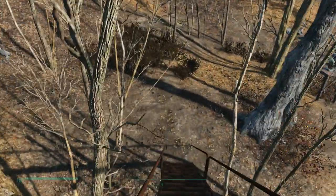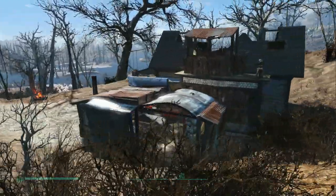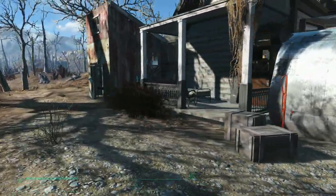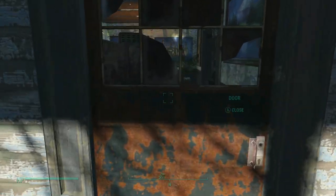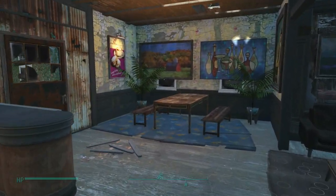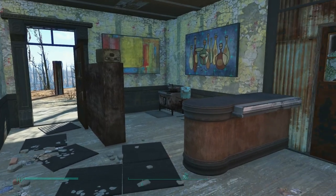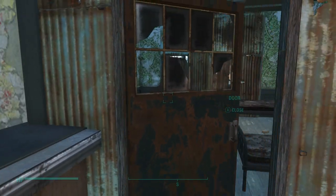Hello everyone and welcome to Settlements and Survival. We're back at Somerville and today we're going to be doing a marketplace thing. Between last time and this time, I went ahead and retrofitted the inside of this place into a bar with a bunk room, a little hotel or whatever. So basically this is no longer her house — this is the bar. There's the bar right there, cooking station, some storage shelves, and in here we've got the beds.